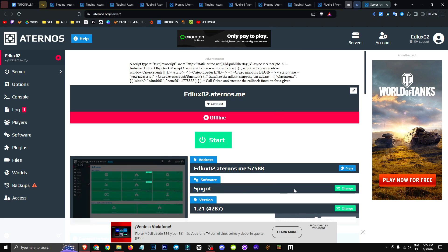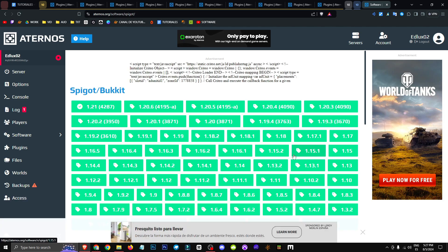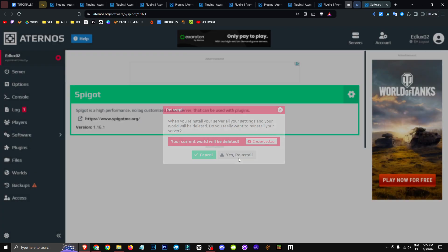To get it, we'll need to create a server first. Go to the software section, click change, select Spigot Bucket, choose 1.16 or 1.16.1, hit reinstall and confirm.